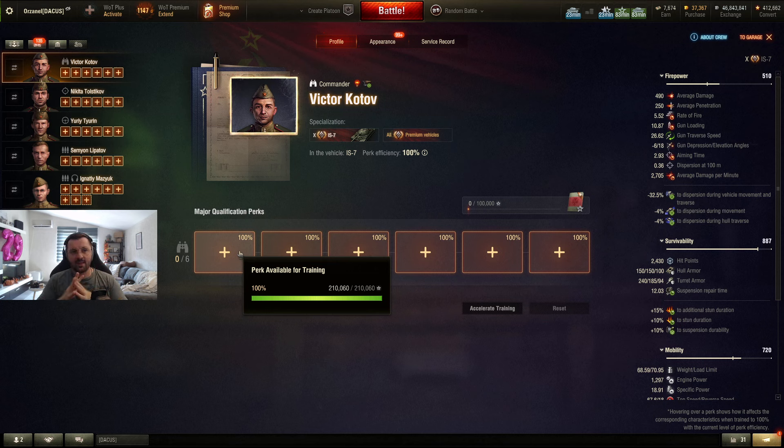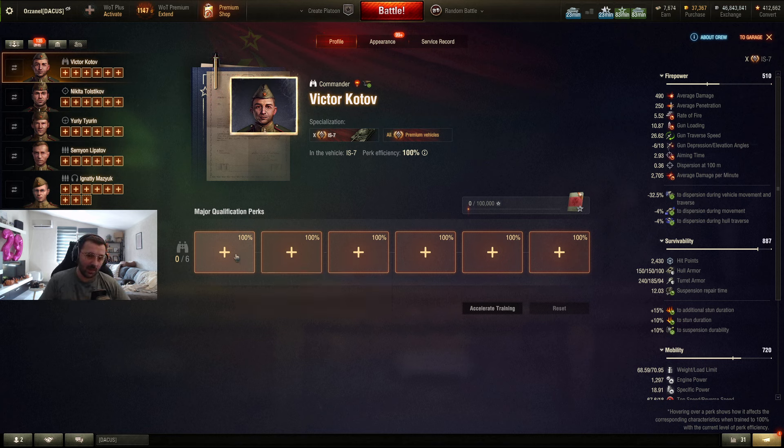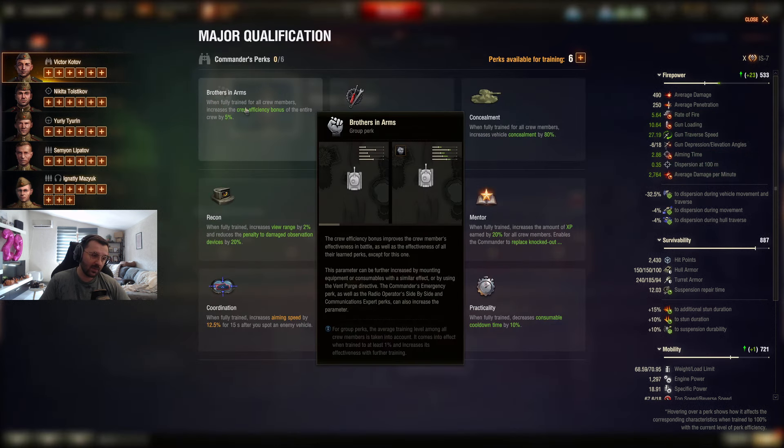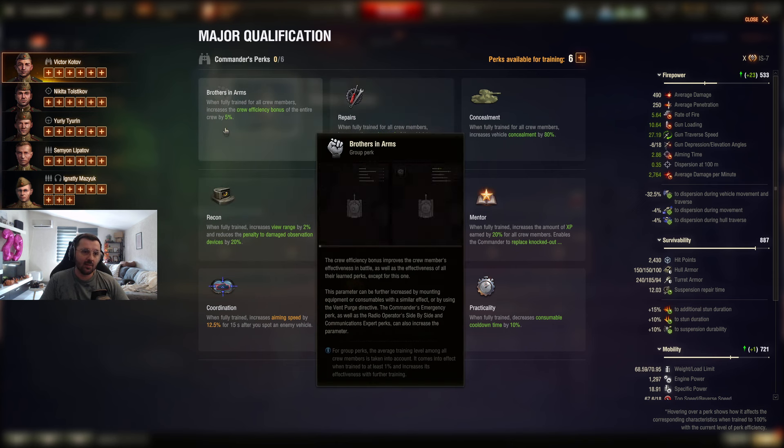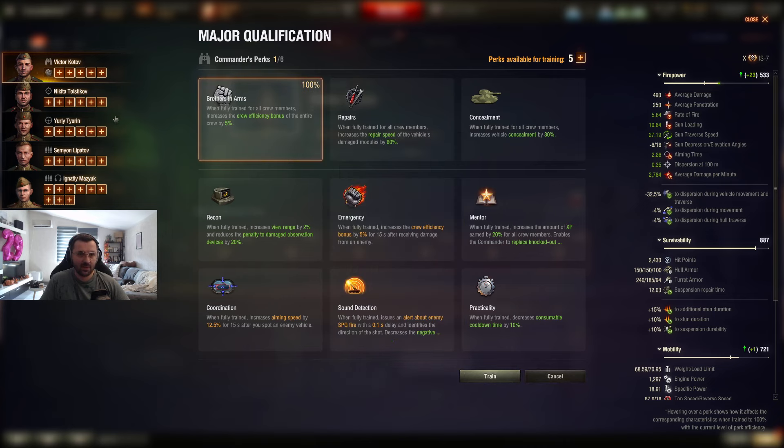This skill guide assumes you already have a full six-skill crew. If you don't have a full six-skill crew on your tank, I'm going to start with BIA first — but if you don't have a full six-skill crew, I would not recommend putting BIA at the start. Leave it for later as the fifth or sixth skill, because these other ones will be more important. But if you have a full six-skill crew, we'll start with the classics: Brothers in Arms.